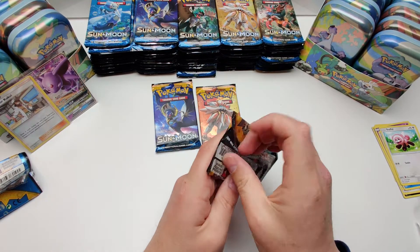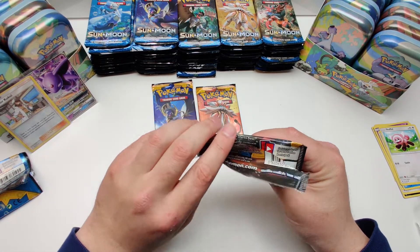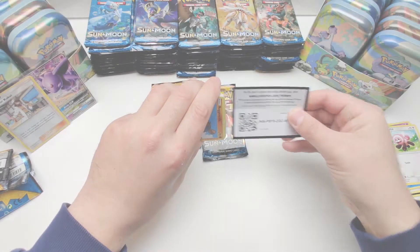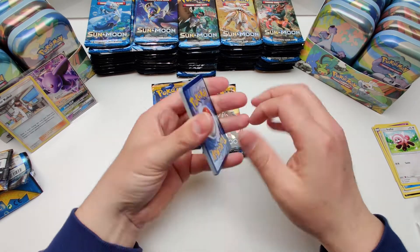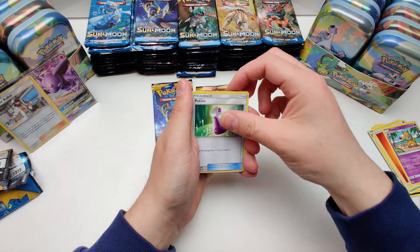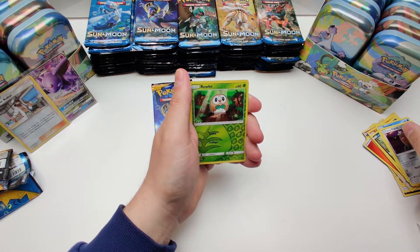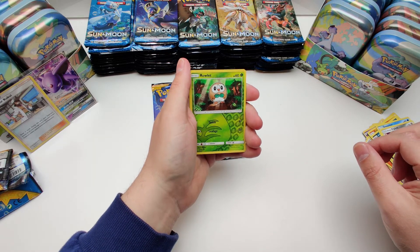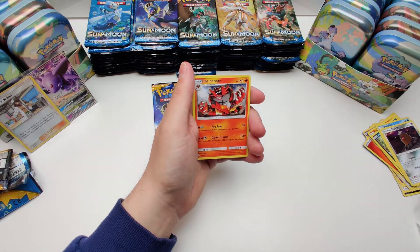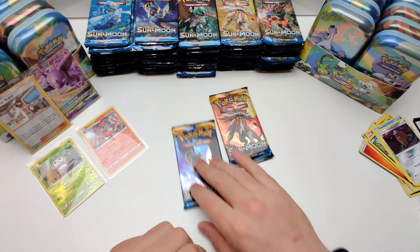Pack number two. Red card. We have a Fire energy, Hypno, Potion, Spinda, Braviary, Growlithe, Meowth, Lopunny, Diglett, Growlithe. Nice — reverse rare. And our rare card is Incineroar number one.